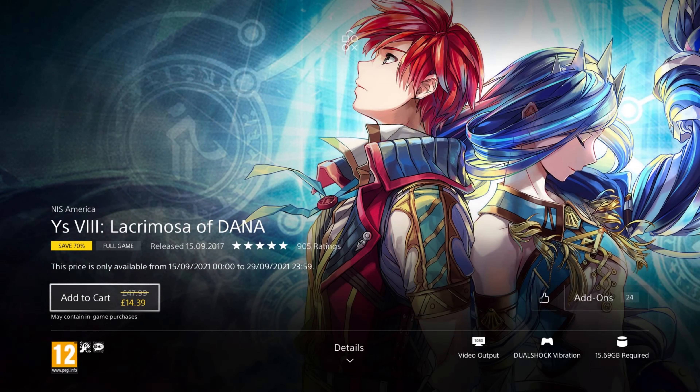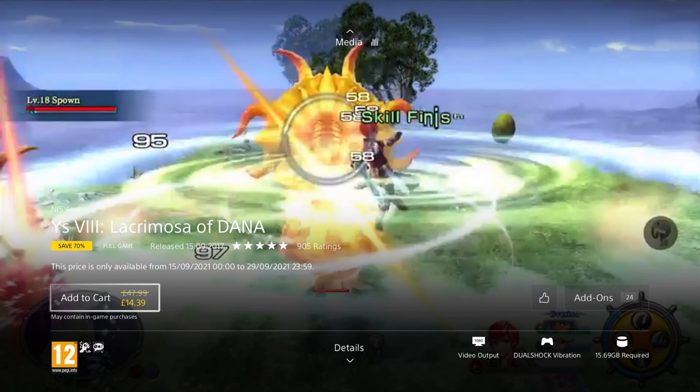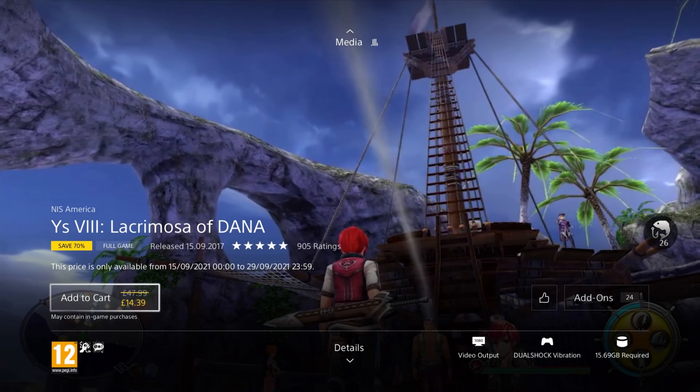And the final game I have for you is Ys VIII: Lacrimosa of Dana. It was released in 2017 so it's 4 years old, and is on a 70% discount for the price of £14.39, which isn't bad. In this RPG you wake up shipwrecked and stranded on a cursed island. With your fellow passengers, you build a village to fight the island's beasts and explore the mysterious ruins, trying to unravel the riddle of the island and its blue-haired maiden.